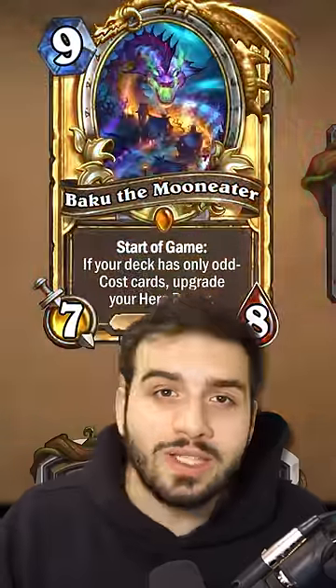At eight mana, I'm going to go with Ragnaros. At nine mana, it is Baku the Mooneater. This card was absolutely disgusting.